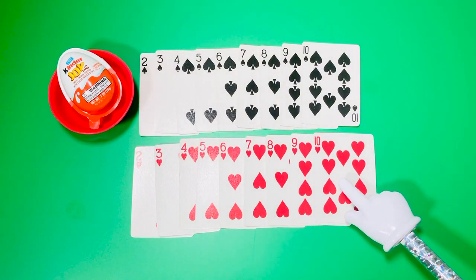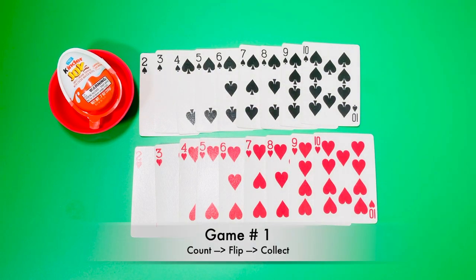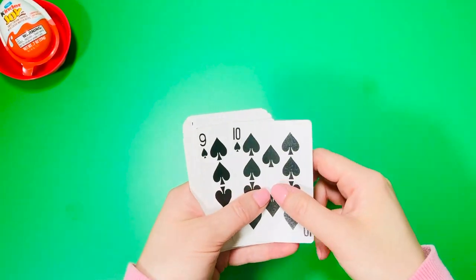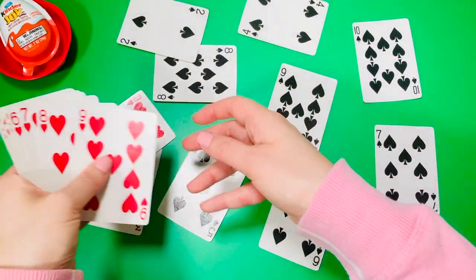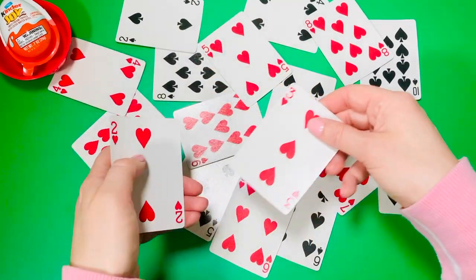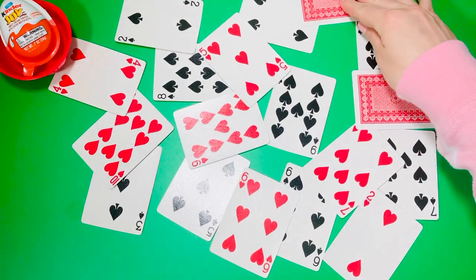And spades. Game number one: let's count, flip and collect. 1, 2, 3, 4, 5, 6, 7, 8, 9, 10, 11, 12, 13, 14, 15, 16, 17, 18. Use your right hand and flip your cards over.